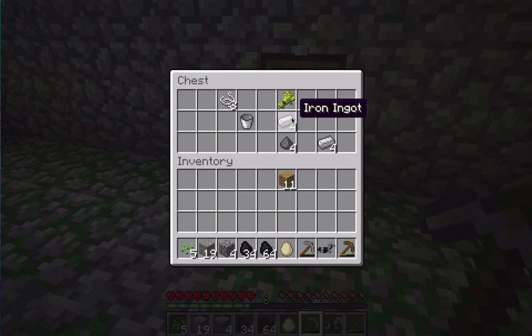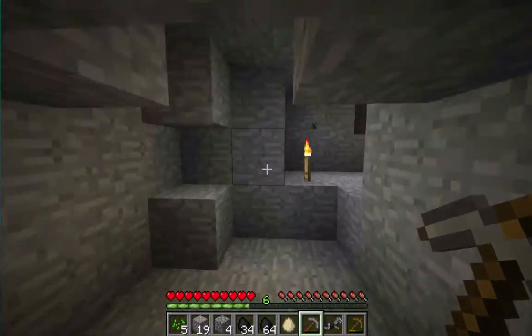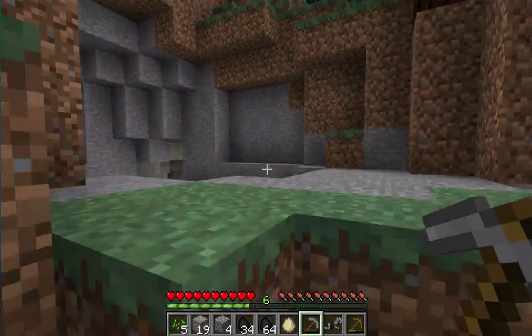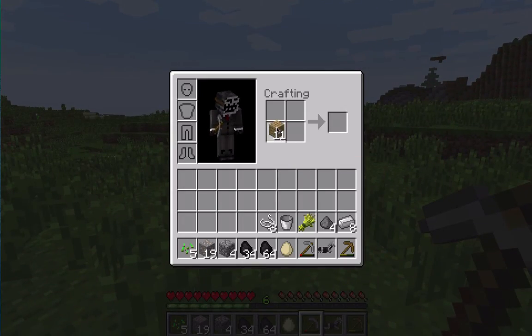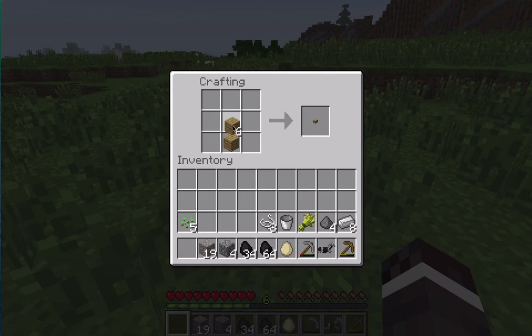I found horse armor, iron, gunpowder, wheat, and a bow spring. I'm gonna use this stuff for something in the future, just not right now. So now let's kill some sheep to make a bed.